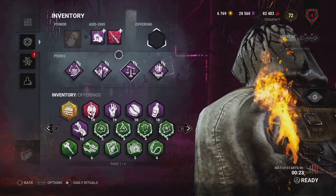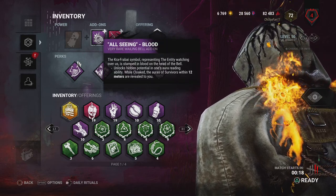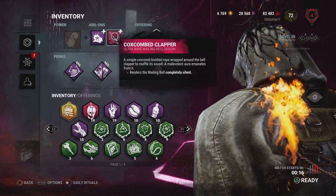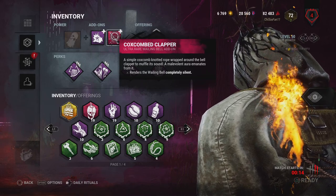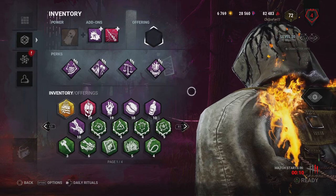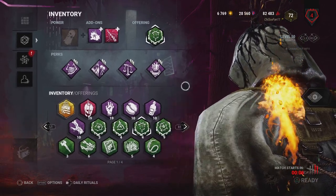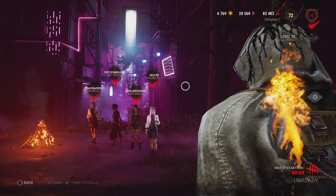How are we going to find those Make Your Choice rescuers? Well, we're going to run All-Seeing Blood, which means we can see the auras of survivors within 12 meters whenever we're cloaked. And we're going to use the Coxcomb Clapper, which means our bell is going to be completely silent, hopefully giving us a chance to sneak up on our pesky survivors. We're just going to throw some random blood point offering, because why the heck not?